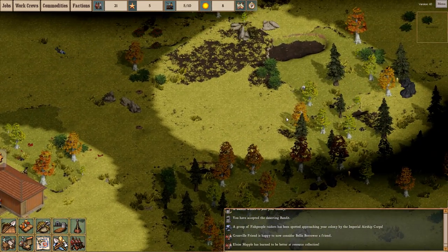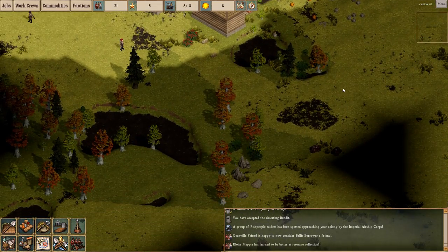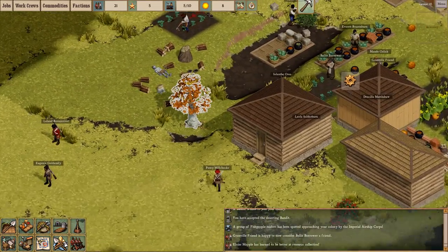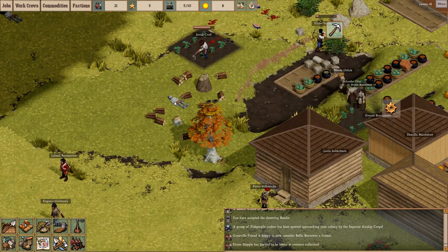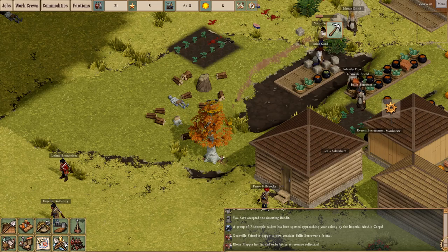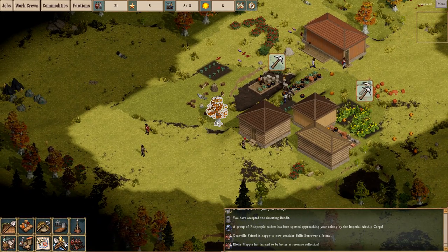I hear shots in the distance — let's see what's happening. The minimap still doesn't work. Our guys aren't firing, so I'll take that as a good sign. I'm guessing that means the Colonial Brigade over there is firing. Why is this button all the way over there? It's on the side of my screen — this one's all the way over here.